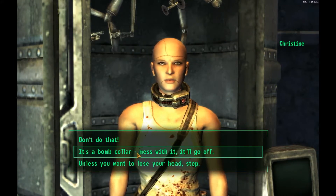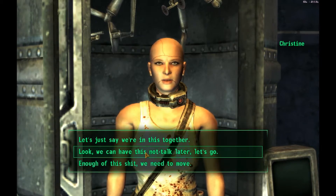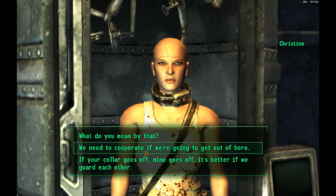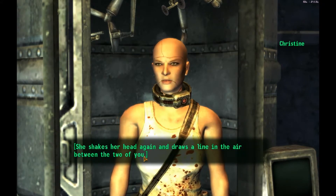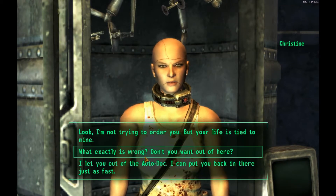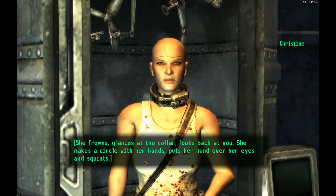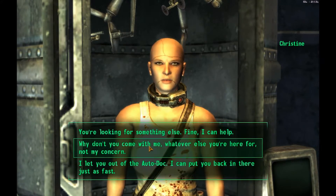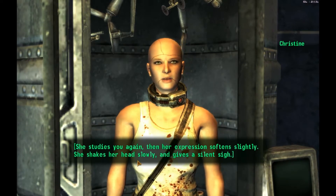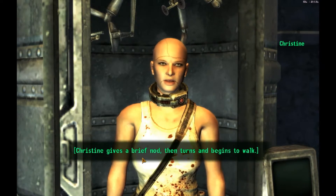She just discovered her bomb collar. We're in it together — we need to cooperate. Together we can get out of this. Your life is tied to mine. She's looking for something else, and she says she can help. Good.